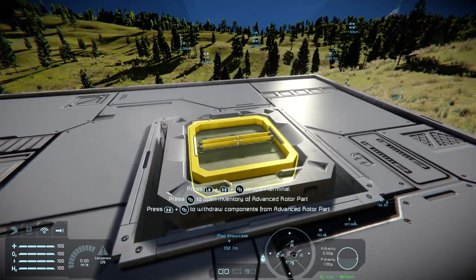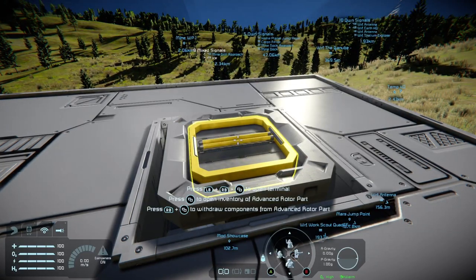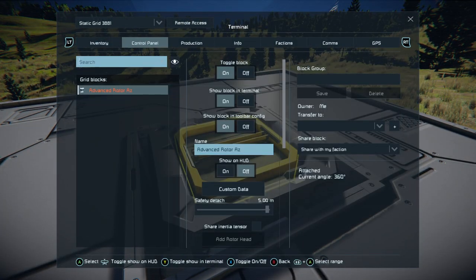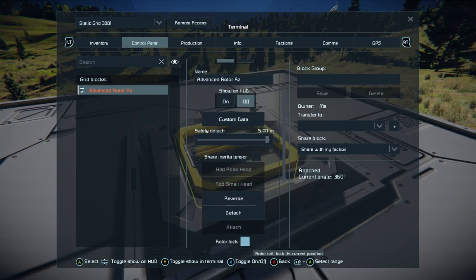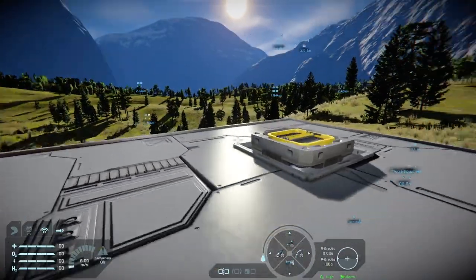We're going to throw in an advanced router. The first thing you want to do is press X to bring up the inventory, then tap RT to get to the control panel — or hold down both bumpers and press the two squares. We'll call this advanced router 'azimuth', or AZ, as it's a rotational setting. We want to lift this off the deck a bit, so set the rotor displacement to 20 centimeters.